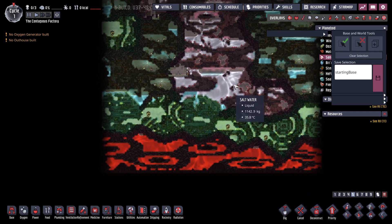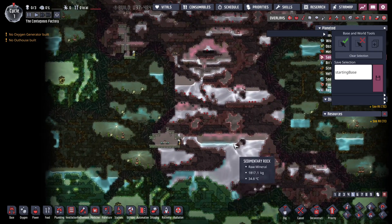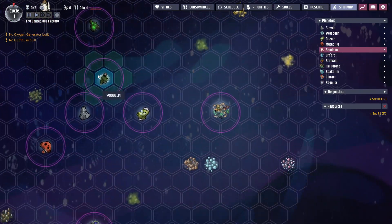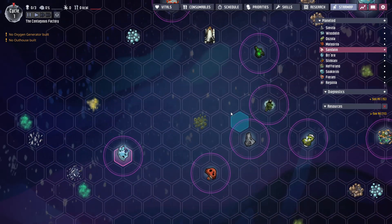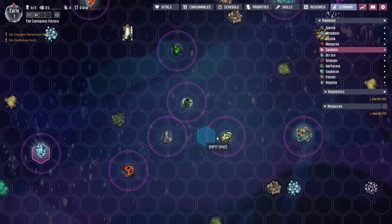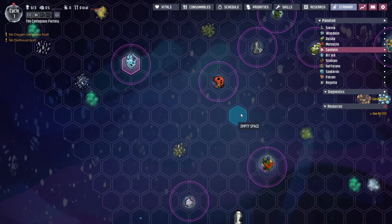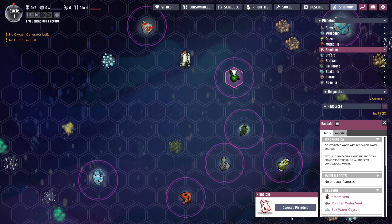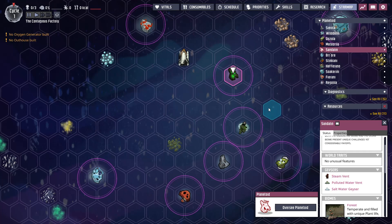This one's got the subsurface ocean, so you have the saltwater geyser. This looks just like the point-of-interest building from the base game. Let's count the asteroids: one, two, three... eleven — that's a lot of asteroids! Okay, I was looking for the temp art which is here. It's also got a polluted water vent.